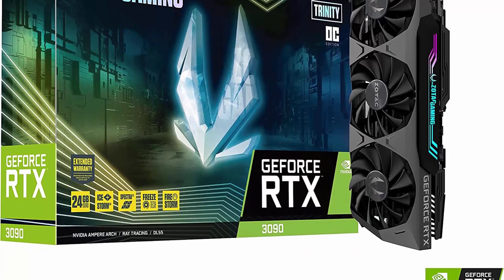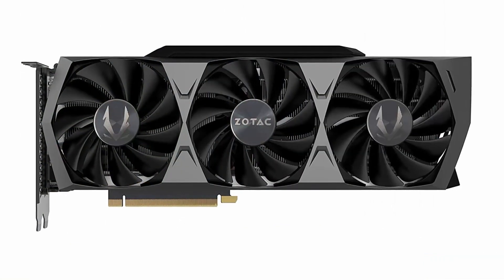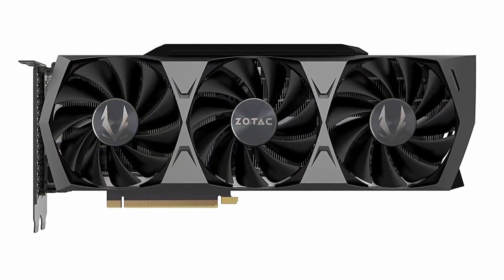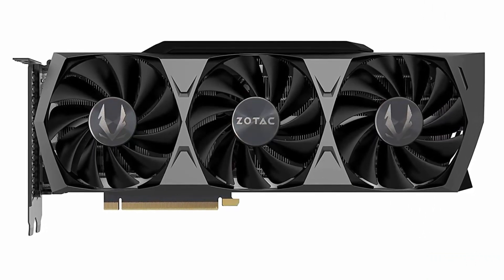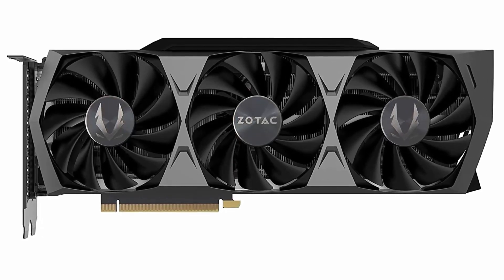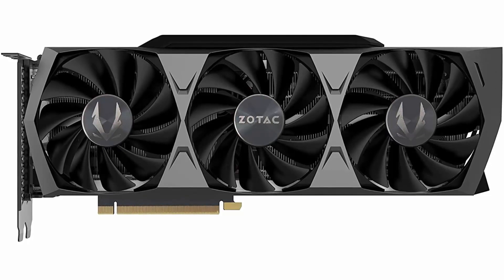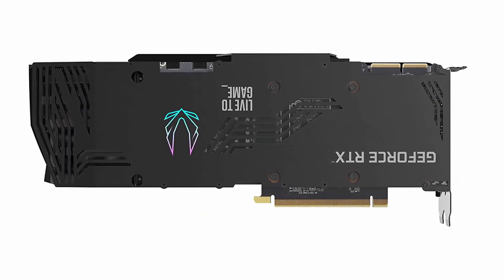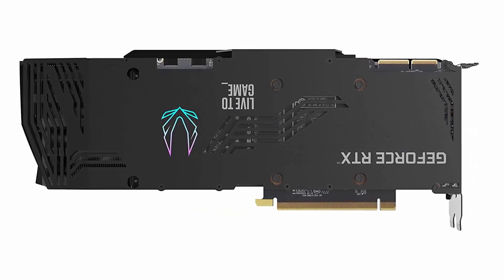Memory Speed: 19.5Gbps. Digital Max Resolution: 7680x4320. NVIDIA Ampere Architecture, 2nd Generation Ray Tracing Cores, 3rd Generation Tensor Cores. 24GB 384-bit GDDR6X, 19.5Gbps, PCIe 4.0, Boost Clock 1710MHz. Spectra 2.0 RGB Lighting.